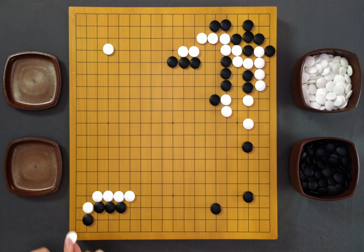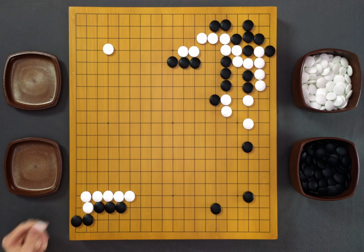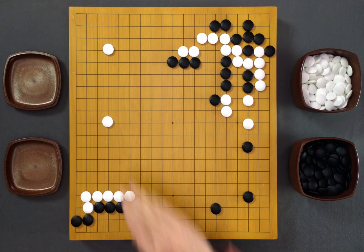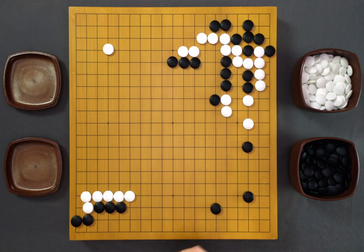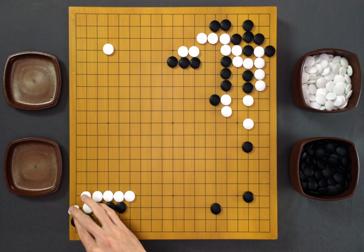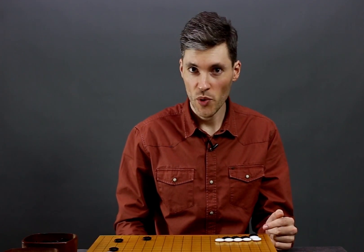But if instead of this descending, white connects — can black play here now? Well, yes, you can. But do you really want to play here right now, getting this one point? Probably not. Maybe it's much better to play something like the big point, or defend the corner, or protect the corner another way. All of that will be better than taking this one point. So in 95% of cases when you see this situation, it's always better to simply connect.